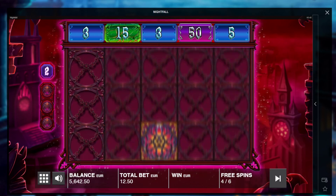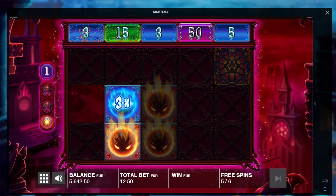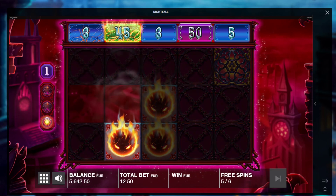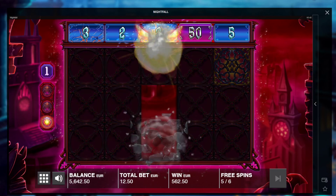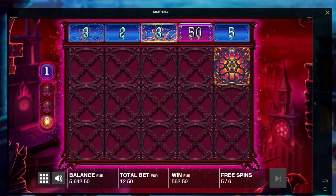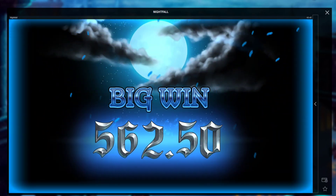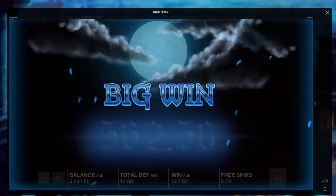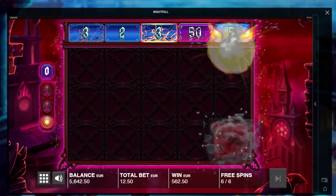Oh my gosh. That symbol there — the spider, I don't know. Spider whip, I don't know. 45 euro. 562 for that. One more spin to go for two extra special symbols. 562 in total for the bonus. Really not good. Garbage.